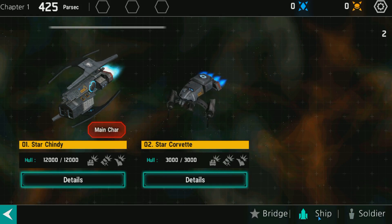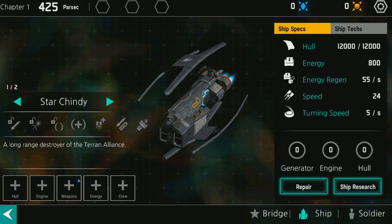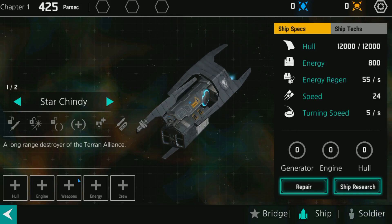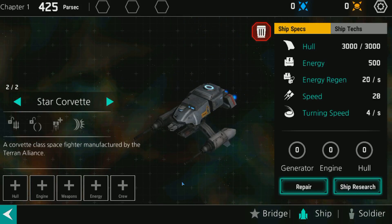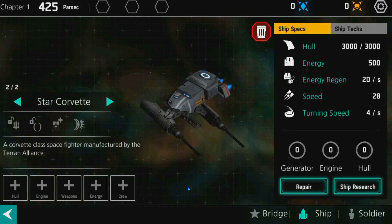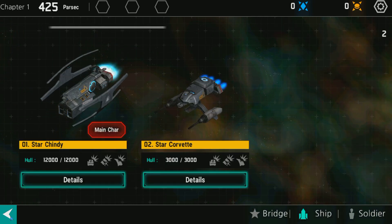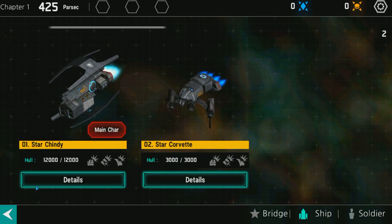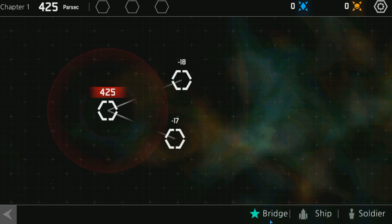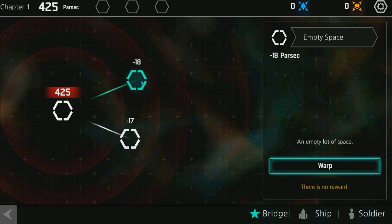Here's our ship — the Star Shindy, a long range destroyer for the Terran Alliance. And here's the Star Corvette, a Corvette-class space fighter manufactured by the Terran Alliance. It's a lot weaker than the Shindy, but I'll still want to try and keep it alive. I've got two options here: empty space or empty lost space.